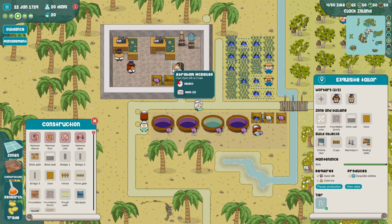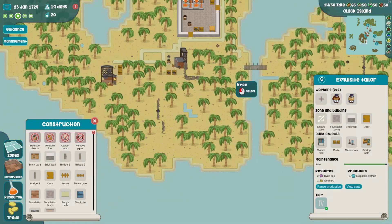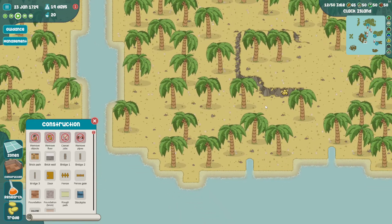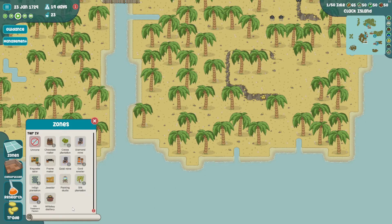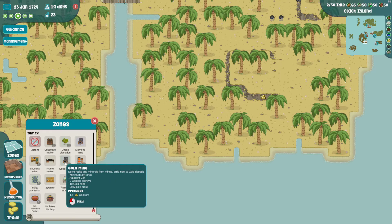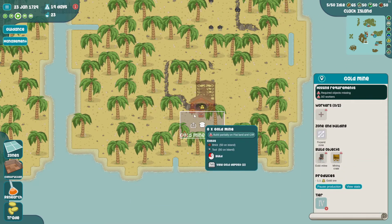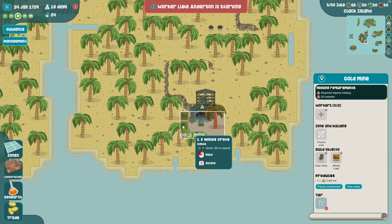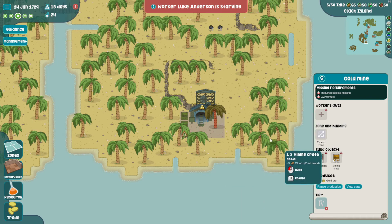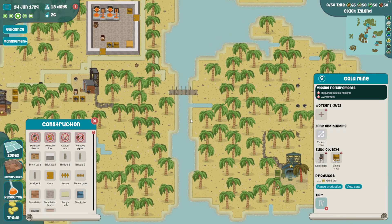What is this missing? Oh, the gold ore. The problem is we're not producing enough gold ore for that, so we're going to get a second gold mine here. Okay - long way to walk.